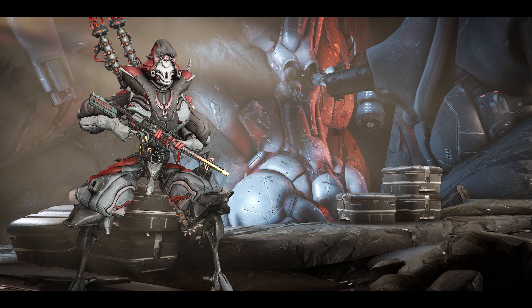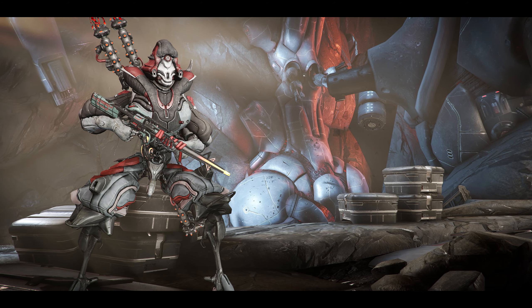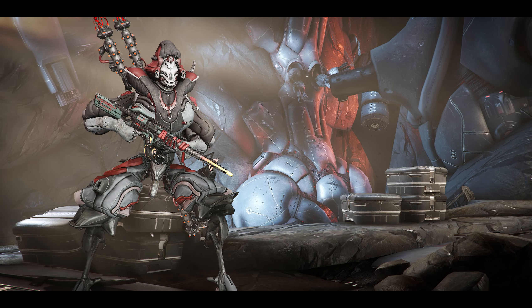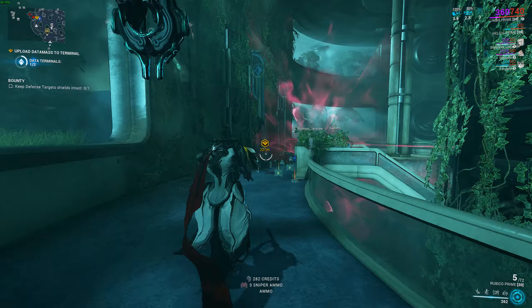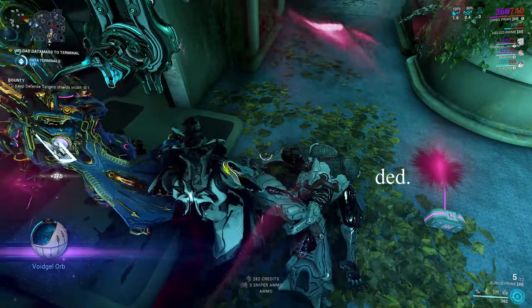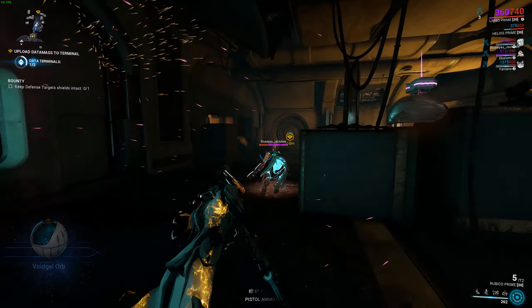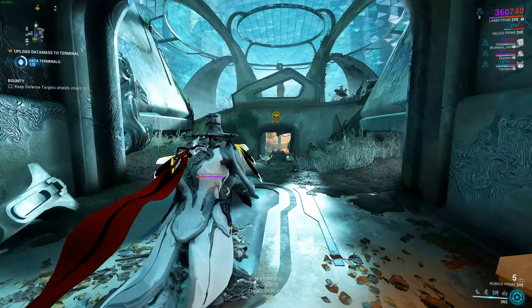Hey guys, welcome to another one of these enemy overview videos. Today we're going to be taking a look at everyone's new favorite, the Kuva Trocarian. Apparently they are special units deployed to the Xeramen 10-0 by the Worm Queen herself. What that basically means is you'll only have to deal with these guys in Xeramen missions when Grineer is the active faction.